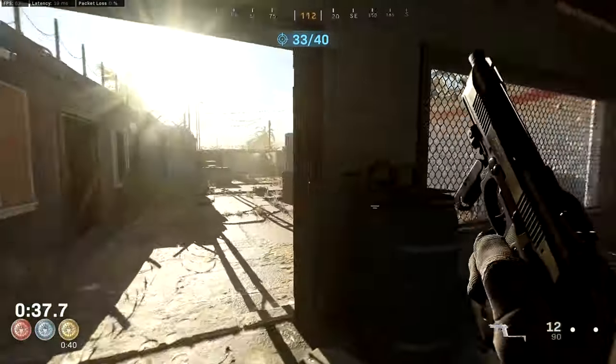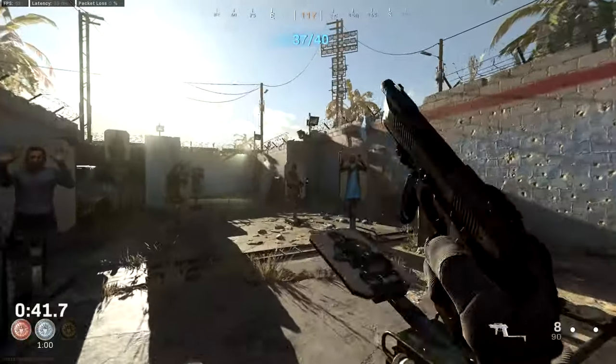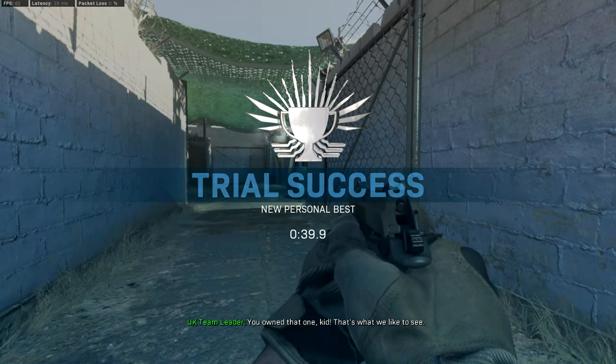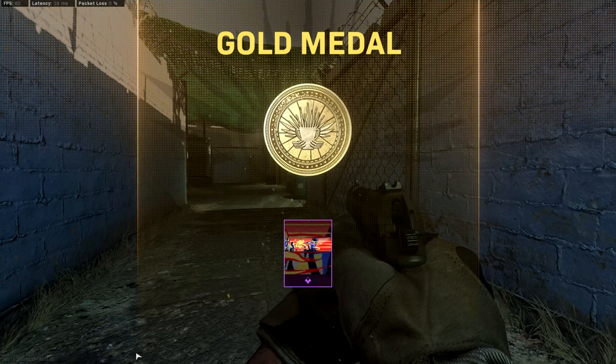I'm going to walk you guys through this again and then show it without commentary. Once you run out of ammo on your CR-56 AMAX, do not — and I mean do not — reload your gun. Swap to your Rennetti pistol and then basically finish off the course. We're going to let this play out again so you guys can see exactly what's going on.